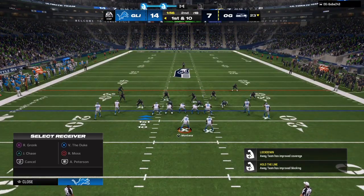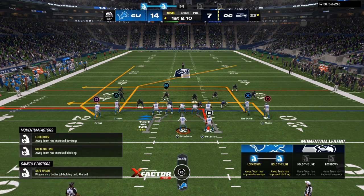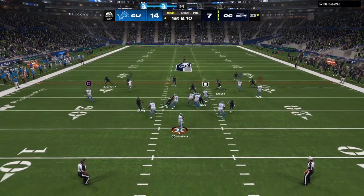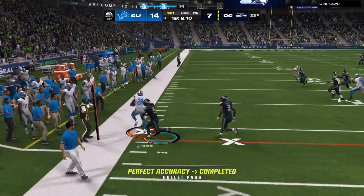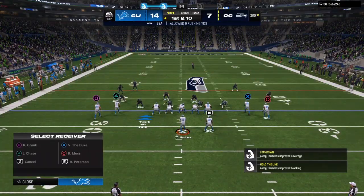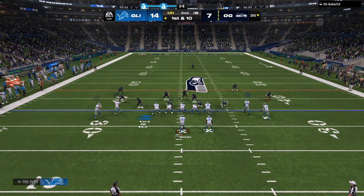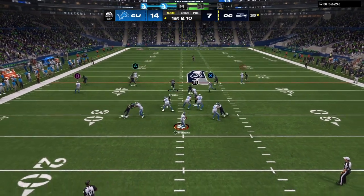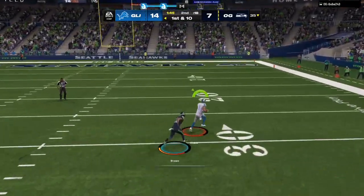Starting off with always let your opponent pick his play first. Right now, we're on the offensive side of the ball if you are looking at the game clip. I always take what my opponent gives me. That's going to set me up for the fun plays — the 40, the 50, the 60-yard bombs down the field. As you can see, we go over the top once my opponent gets aggressive.